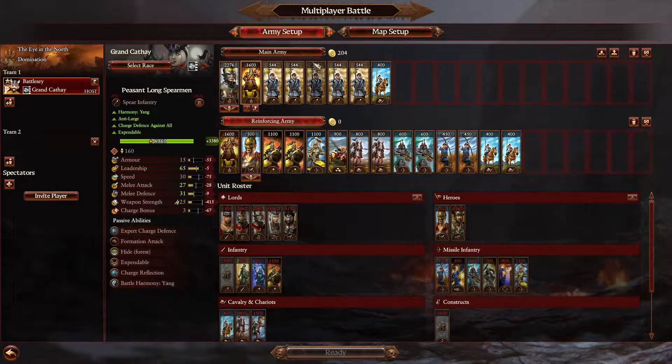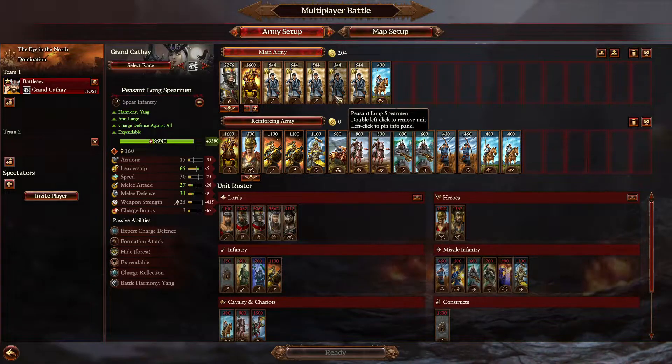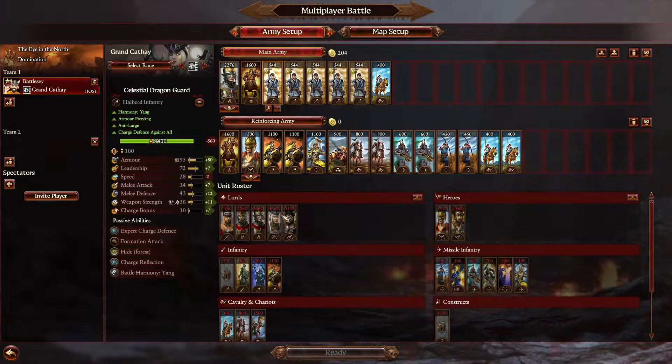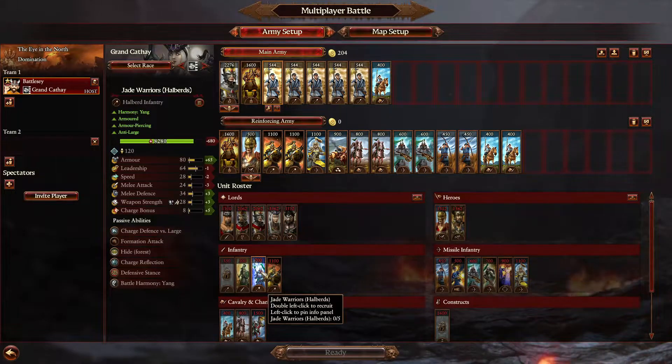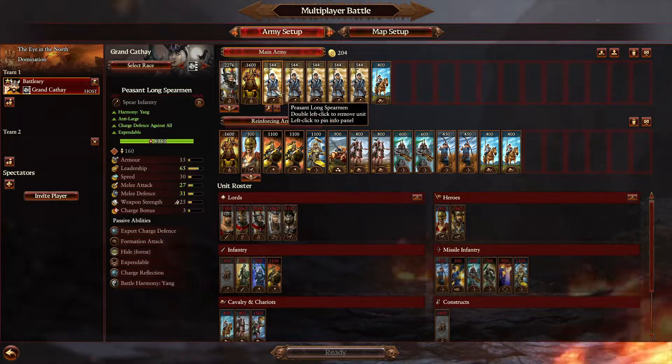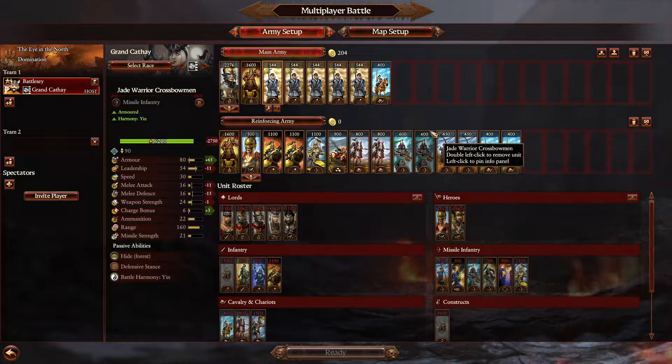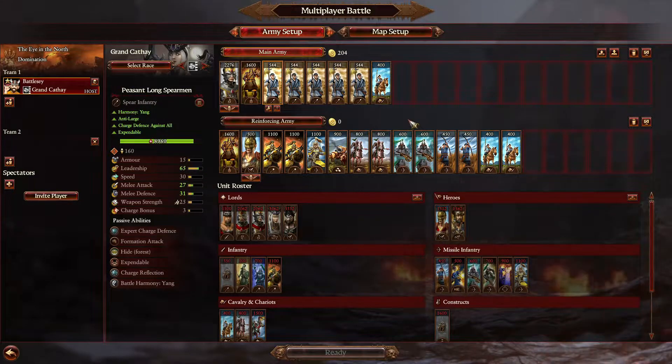Imagine you're going against Slaanesh — Slaanesh have very low armor, so you don't need heavily armor-piercing units. A peasant long spearman would do just as well as a jade warrior or a halberd would do, generally speaking, because they would have better melee attack in this situation, even at a lower chevron, and they're cheaper. You don't need the armor piercing because they're quite armor-piercing themselves. Be mindful of what you might fight and always keep into consideration what would do well and what answer you have going against it.